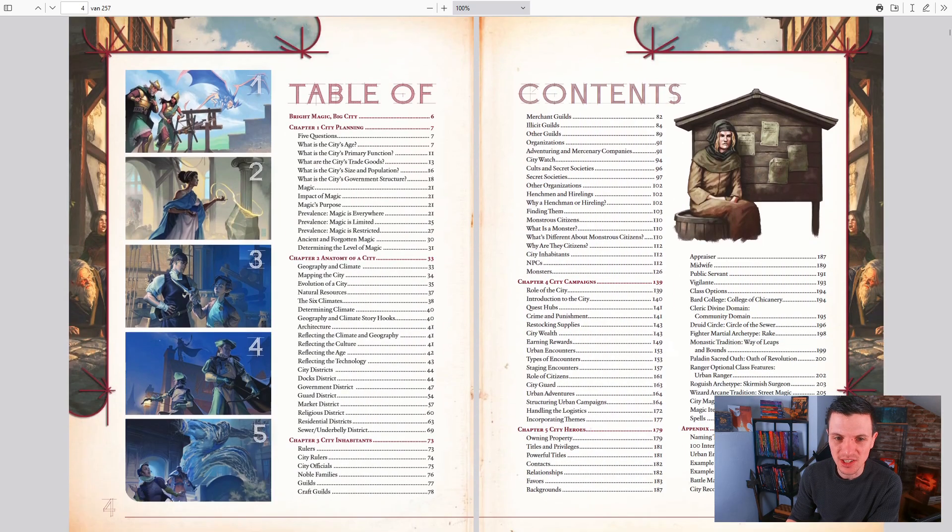We can see the inside of the book. There are three chapters about the actual city creation: city planning, the anatomy of a city, and the city inhabitants. With the inhabitants, they talk about rulers, city officials, nobles, guilds, craft guilds, merchant guilds, other guilds, the city watch — they go so incredibly deep into this.